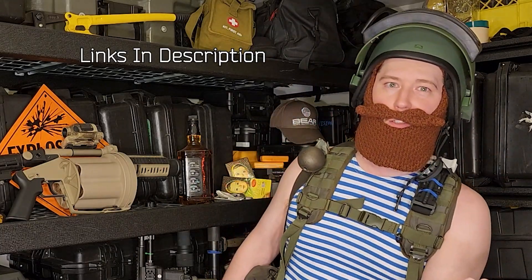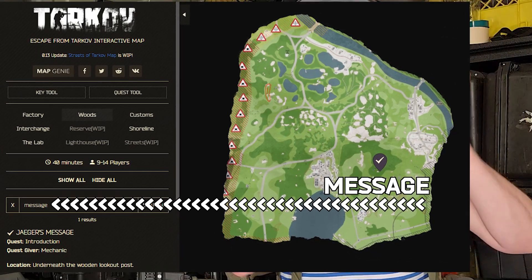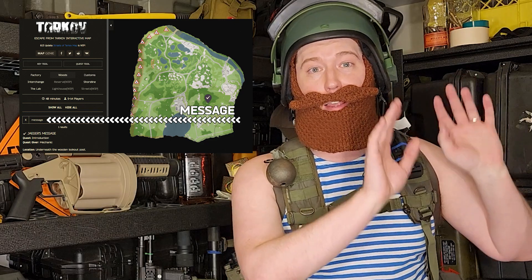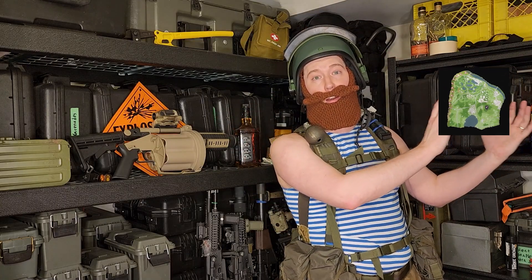First, open up a browser, go to Map Genie, go to Woods, and then enter the search term MESSAGE to highlight the quest item that you'll need, and get rid of all of the other links that are there. You don't need those — it's garbage.